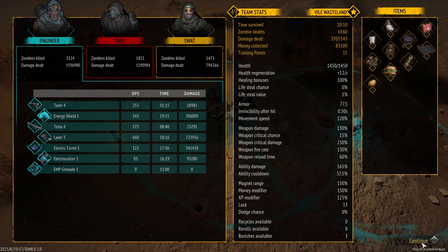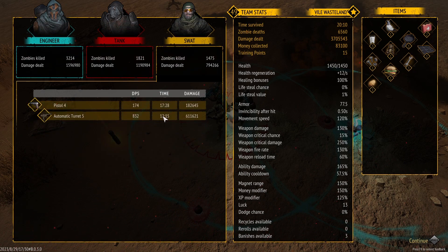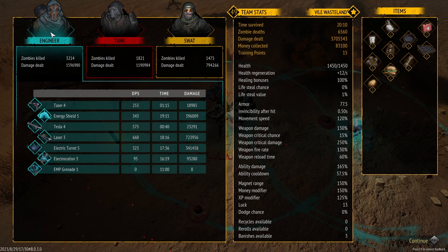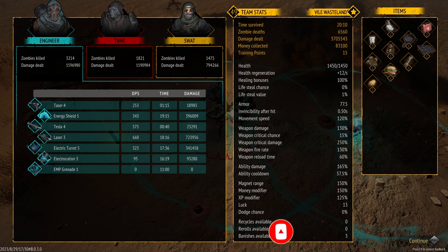We survived and there's actually an updated stat tree now that shows absolutely everything. You can see the automatic turret did 600,000 damage, the pump action shotgun did the most overall because we took so long to find the rocket launcher, and the Engineer's laser did 723,000 damage — probably the most we've ever done in a single run. I hope you guys enjoyed the video and enjoy the update and trying to get all of the achievements. Please remember to like, comment, and subscribe for more videos like this. Keep safe, survivors — until next time, cheers.